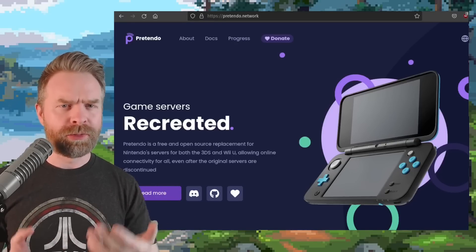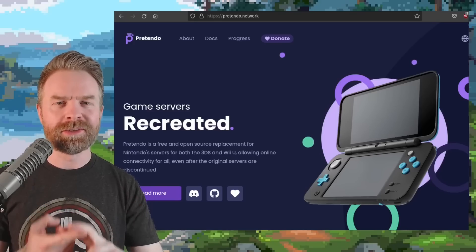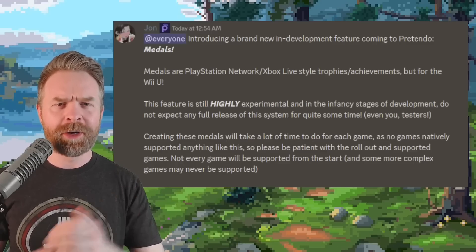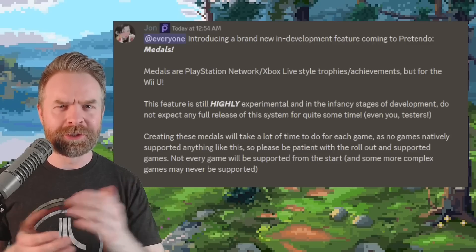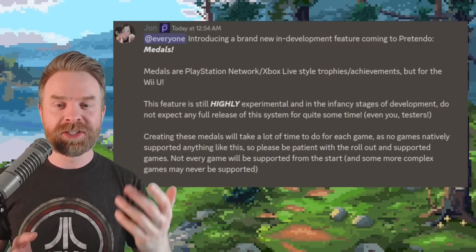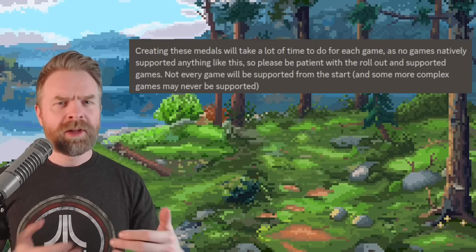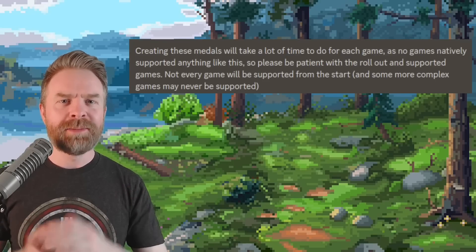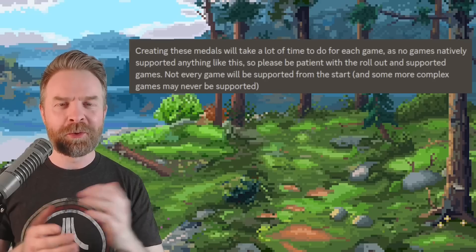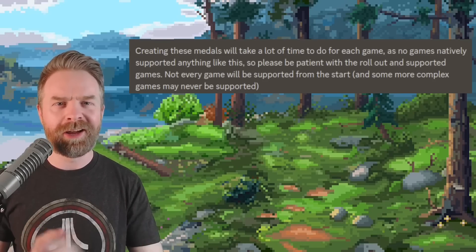Next up, we're talking about Pretendo, the free and open source replacement for 3DS and Wii U servers. Pretendo has a brand new feature — it's highly experimental and in very early stages of development. The new feature is called Medals: achievements and trophies built for the Wii U, similar to PlayStation Network trophies or Xbox achievements. The rollout will take some time, and no Wii U games natively support medals — all of these are being created manually, so be patient.